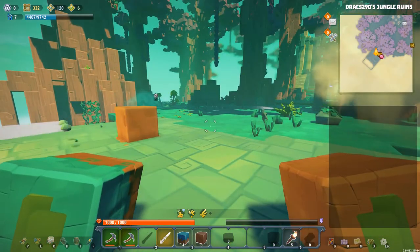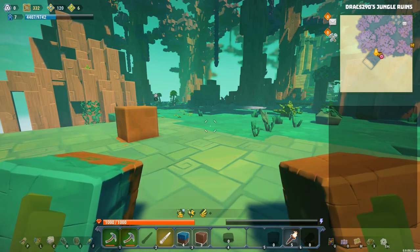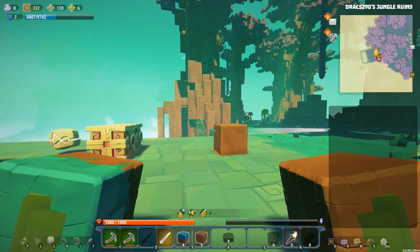So there you go. You can mow your grass here in Sky Saga Alpha 9. This has been a bit of a fun one. I hope you guys have enjoyed that and I will see you in the next video.